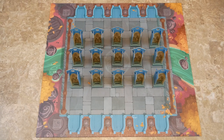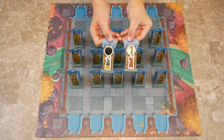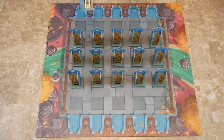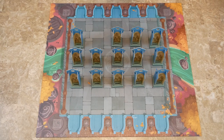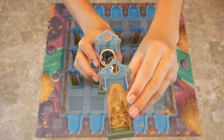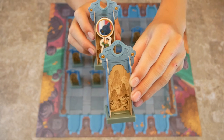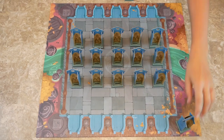Each player is going to take a mirror holder of their color — it's a little guy with a mirror on it. You put it here and you can kind of see through it to see what's on the other side, whether or not there's a mirror guy there. Each player will take one — this is going to be the red side, this is the green side.